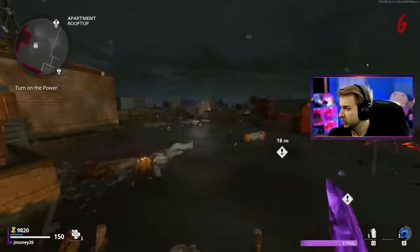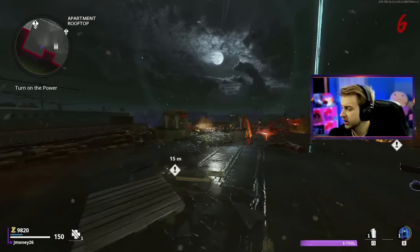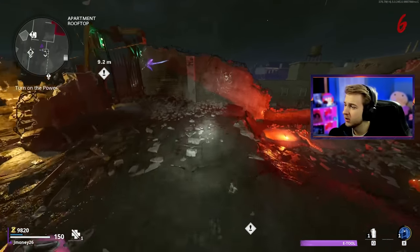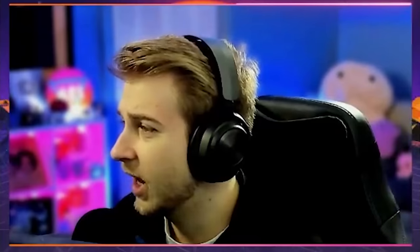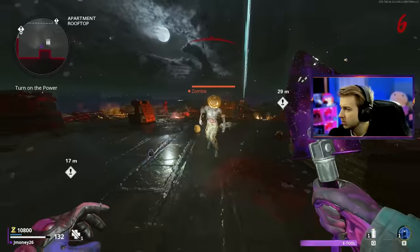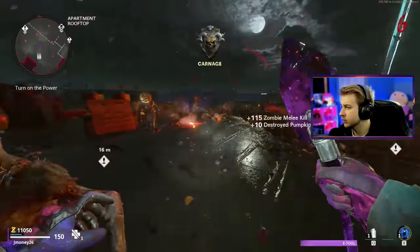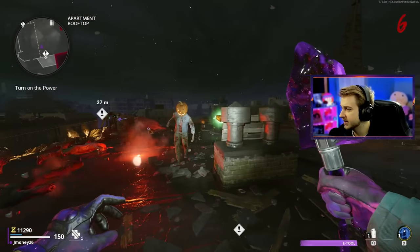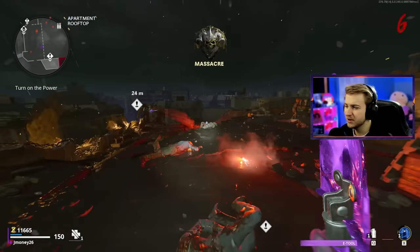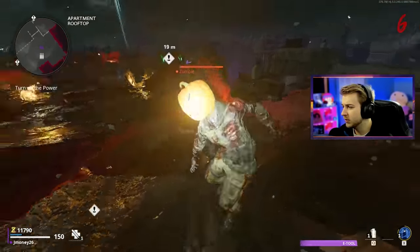Actually, maybe I should use Frenzy Guard — that might be the smarter play so I can replenish my armor whenever I have a full field upgrade. But I do like having the double stock option of Aether Shroud, being able to have two at the ready. I'm kind of conflicted. So far, the furthest we've made it in one of these first room challenges with the Halloween event active is round 60, and we did that last year on Forsaken. This map's highest is 53, so I want to at least try to beat 53.